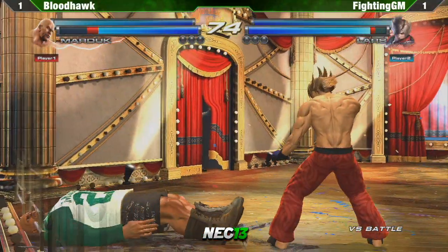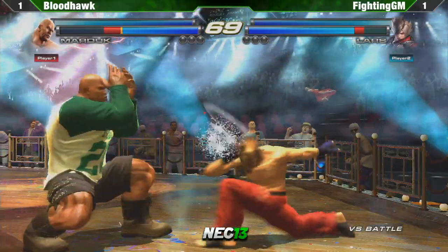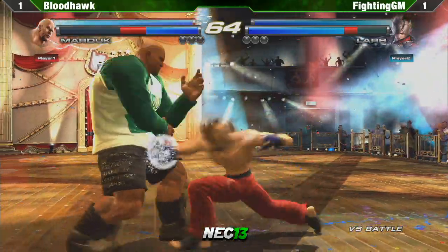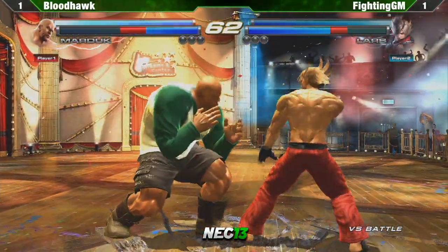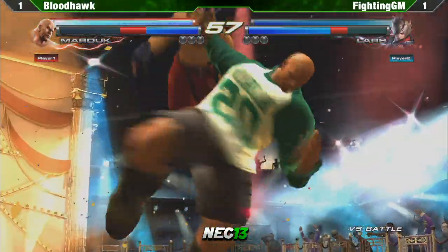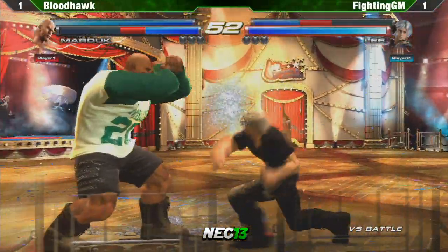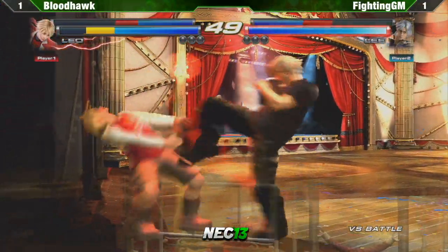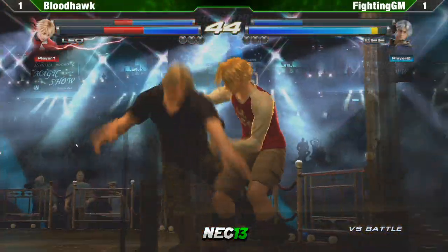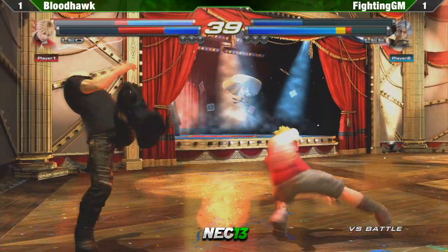Tied 1-1. Third game — loser goes home. Well, they don't have to leave right away but they're out of the tournament. Stick around and watch the rest of the tournament. Marduk has no keepouts basically — he's not really a keepout character, you just got to play the rock paper scissors game. GM without the break, but the wall is going to play a role here. That was a good try with the ground throw. Gets the side throw with Leo. Building back red life with Marduk.